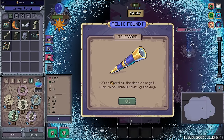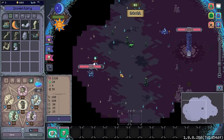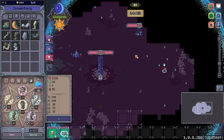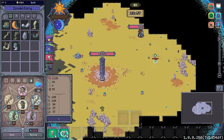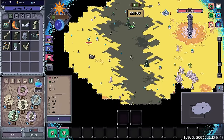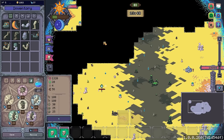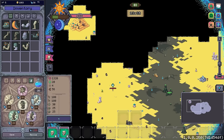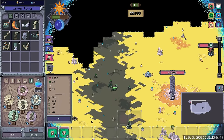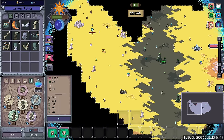The telescope gives plus 20 speed of the dead at night and plus 350 to maximum HP during the day — actually quite good. I'm going to try and take control of the dead here and there to make sure they do the right thing. Until I see enemies I'm not going to worry too much about those spawns. However, now it's daytime, we might need to start worrying. We have an enemy wave coming our way, but we're nowhere even remotely close to the mana we need. Earth Elemental body there though, which is nice. I might be able to take them out with meteor or gas early on to continue saving up for better body parts.